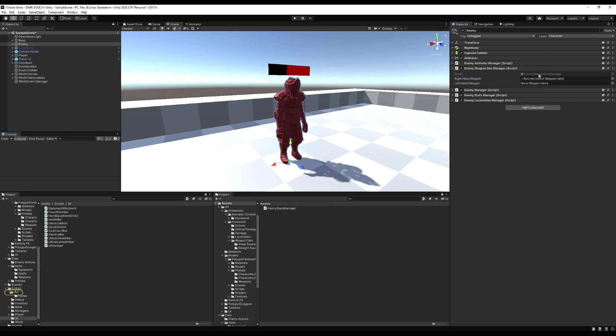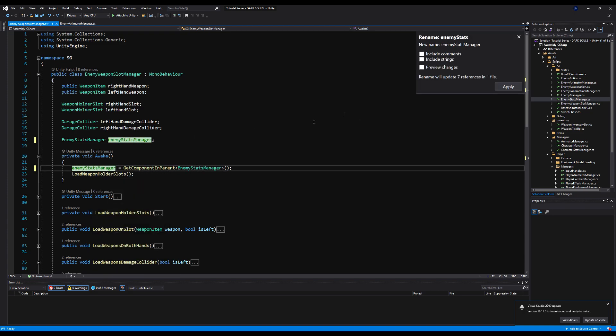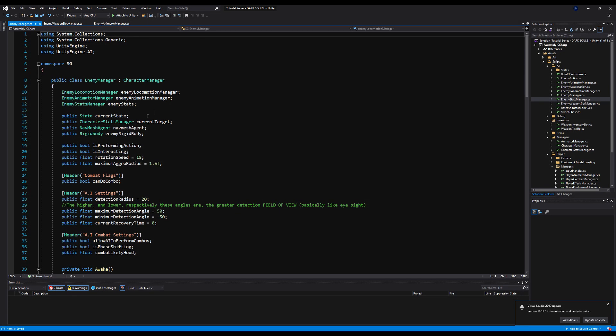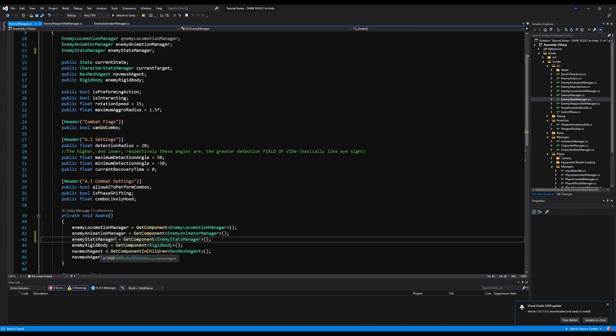First, let's finish cleaning up the rest of these scripts. Down here, that looks good. We need to change this to EnemyStatsManager, and instead of GetComponentInParent it must be GetComponent. We're going to do all these scripts together. Going to minimize this, go to EnemyManager, open it up. There are a few here we need to change. Let's erase that and change EnemyStats to EnemyStatsManager, just to keep the naming conventions the same. You'll thank me in the future.